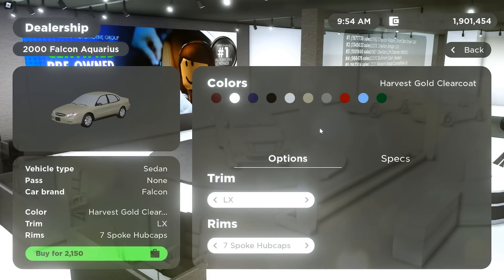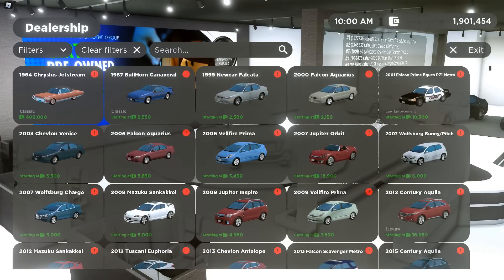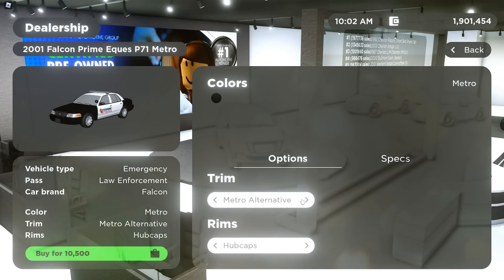Then we have the 2000 Falcon Aquarius. We have the LX, SES, SE, SEL Wagon, SEL, SE Wagon, and LX. Then we have the 2001 Falcon Prime P71 Metro. We have the Metro Alternative and just the normal Metro.